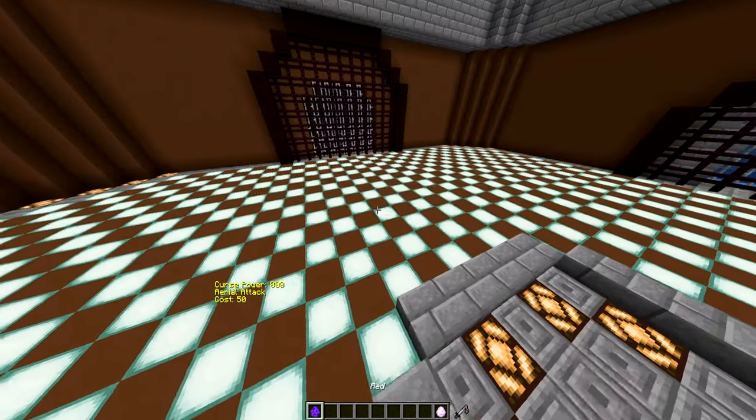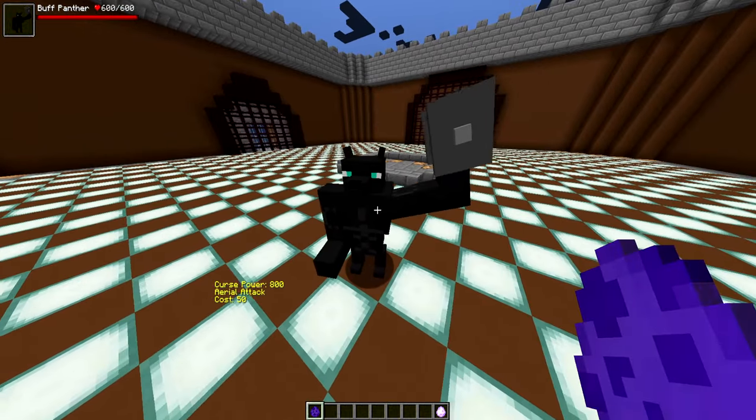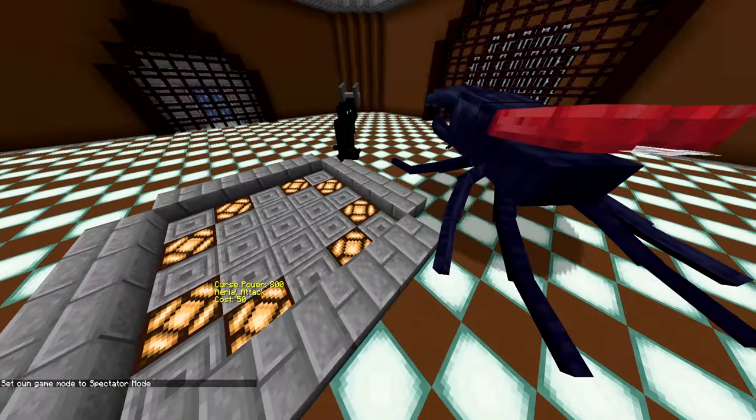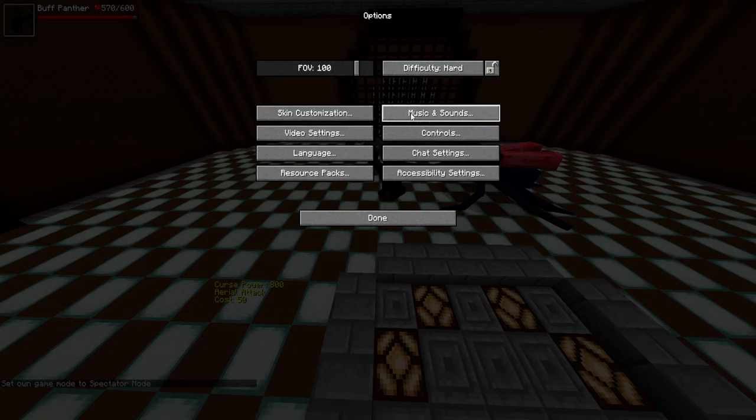Let's hop right into it. This is what the buffed panther looks like — he has 600 health and he's literally just curling an iron bar. We're going to see what he does against the Hercules beetle. If you guys have been enjoying the mob battles on the channel, smash the like button, share your support, and consider subscribing if you are new.